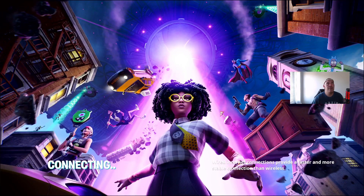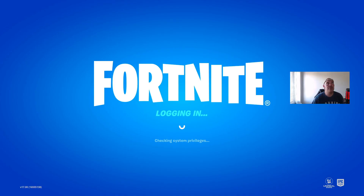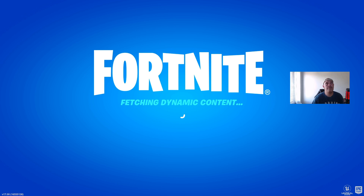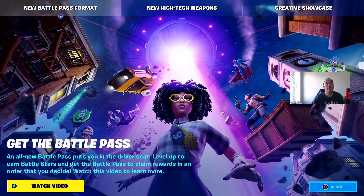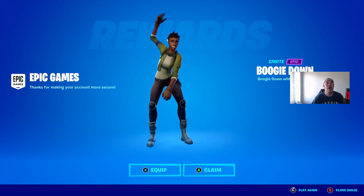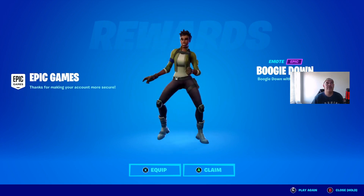We'll press A to log in. And don't forget — you won't be able to gift skins or items from the Item Shop, and you won't be able to compete in any of the big competitions unless you've got 2FA enabled on your account. It's logging in now. We'll press Play, skip the news, and you can still get the Boogie Down emote just for enabling 2FA in Season 7 Chapter 2.